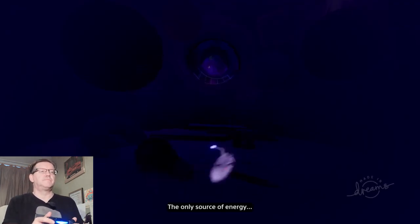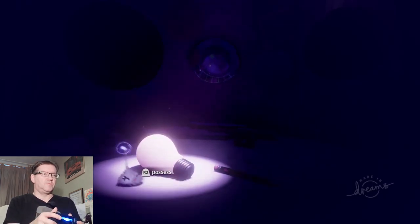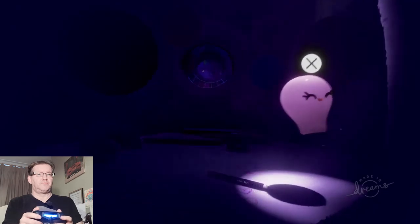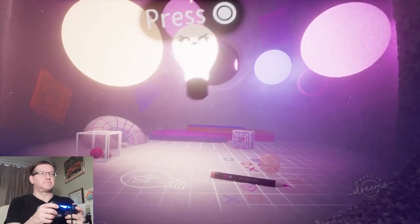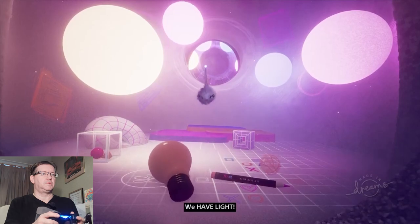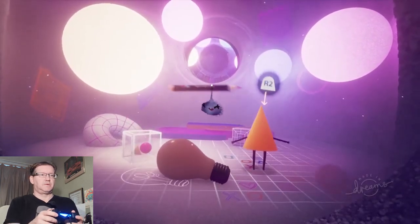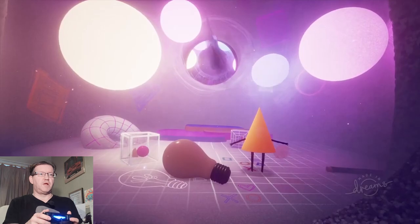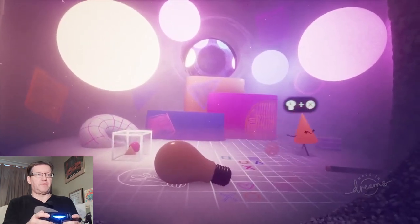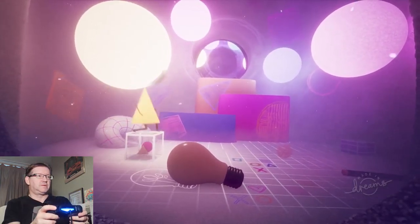The only source of energy is me - you! We can light the light bulb. Press X button - one, two, three, dream. Press circle. We have light! If only we had a way of exploring this place. Really impressive so far. Now we're really getting somewhere. Left stick plus X to jump - we're now controlling this character using the thumbstick. How cool is this?